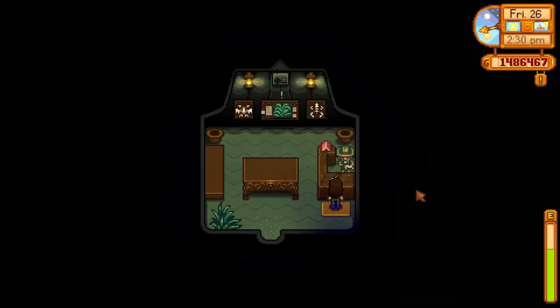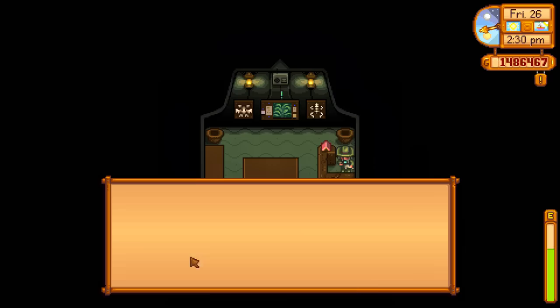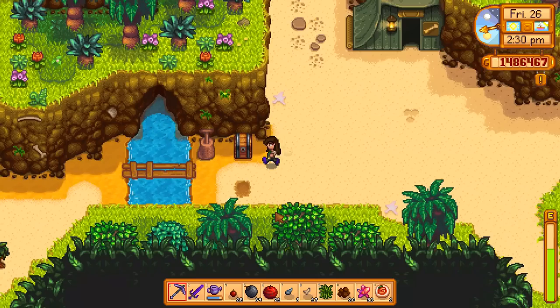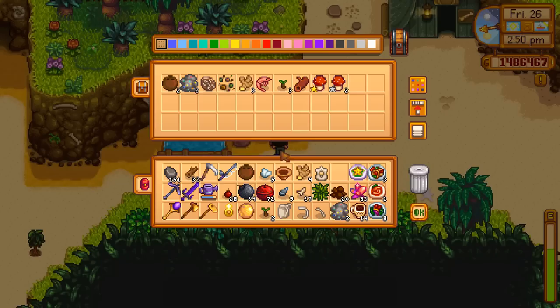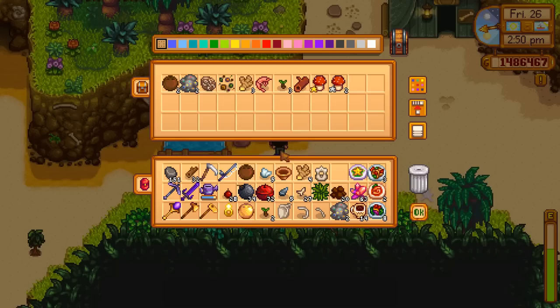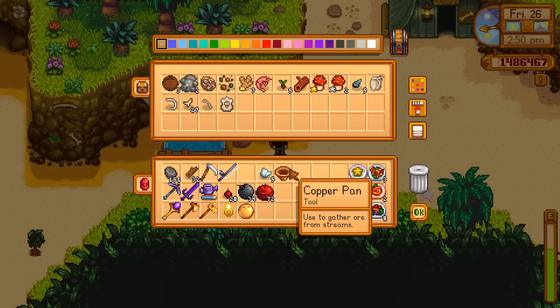At Professor Snail's tent, the only thing I can donate right now is the fossilized leg. He says if I do some panning I could find interesting stuff in the nearby river, but I think you can only pan when there's a sparkle spot. I try to donate the prehistoric vertebrae but it doesn't even react. My best bet for finding more fossils to turn in is going to be up in the mountain manually, so let's head there.